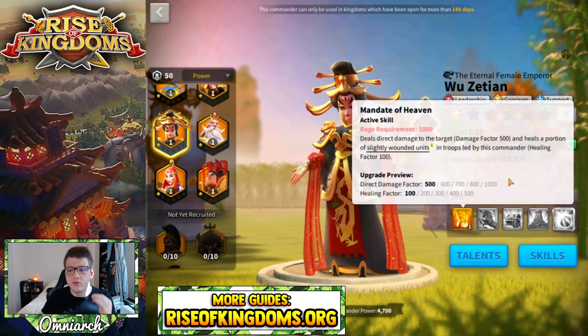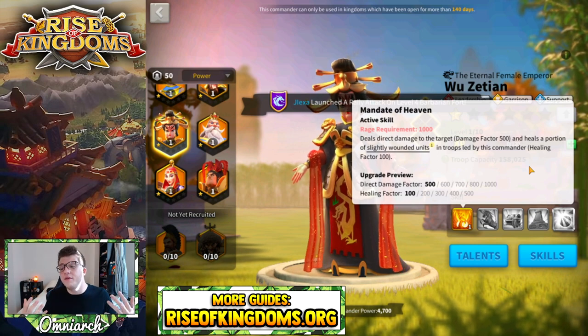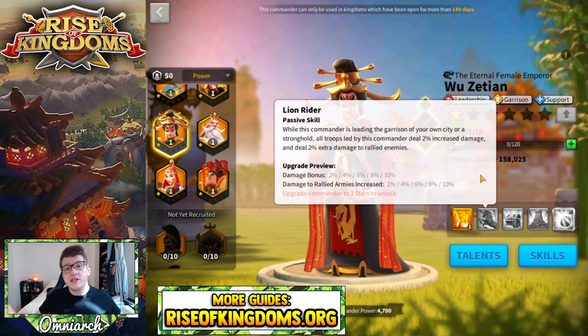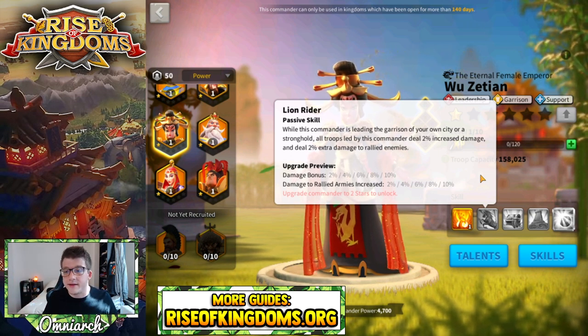So her active skill, with a rage requirement of a thousand, deals 1000 direct damage factor and heals a portion of the slightly wounded units with a healing factor of 500. Her second skill, Lion Rider — it shows a picture of a horse, but apparently we're riding lions out here. When she's garrison commander of either a flag fortress or your city, all damage is elevated by 10% and you deal 10% extra damage to rallied armies.